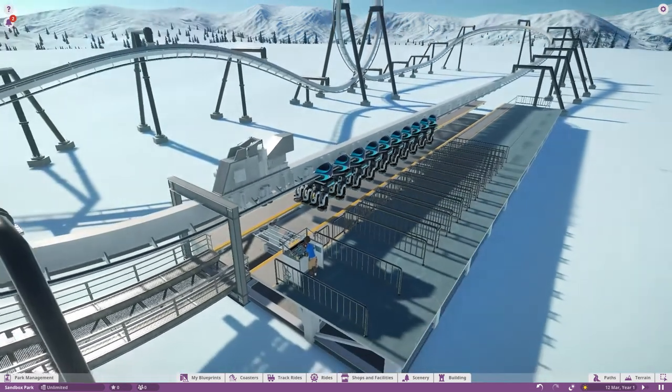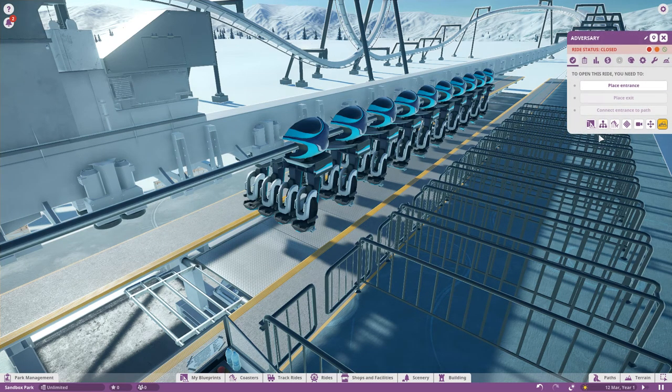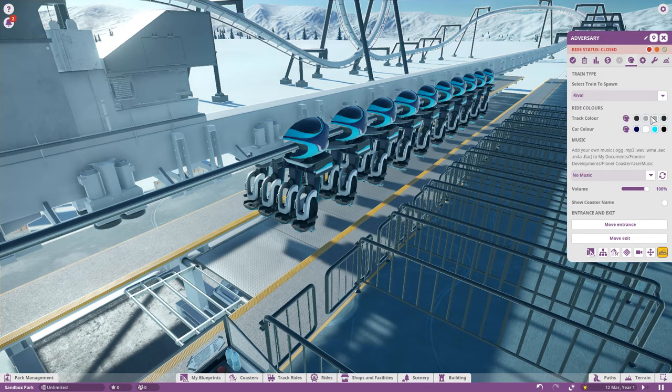All we have to do is with our built roller coaster — you don't even have to have a built roller coaster, you can just have the station. What you want to do is click the ride, and then go over to the customise option — where you'd normally go to change the colours of the track and the trains, or add your custom music. But now you have this option: select train to spawn. And it's really that simple.